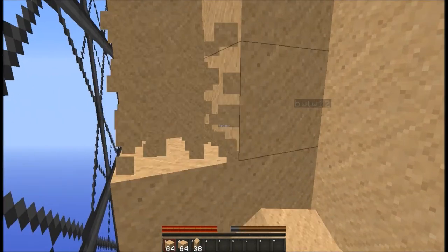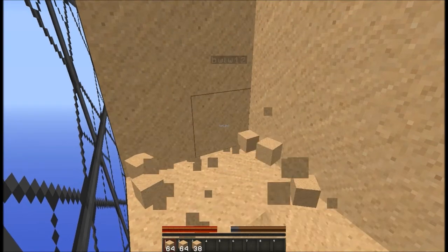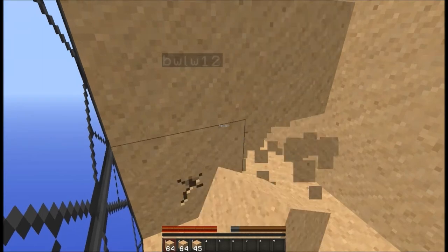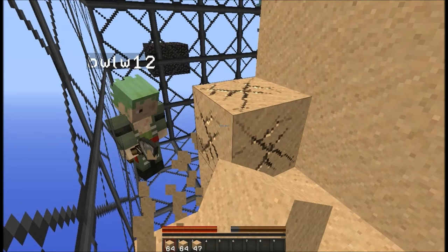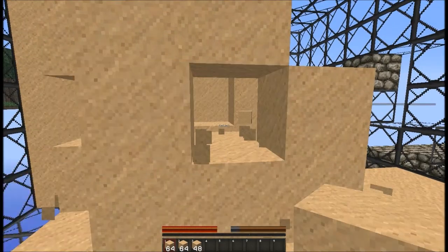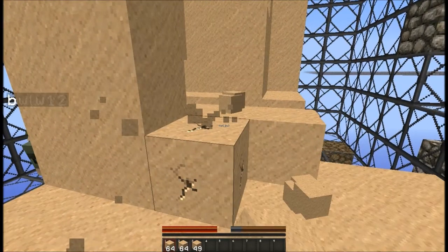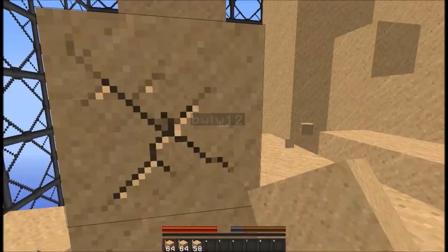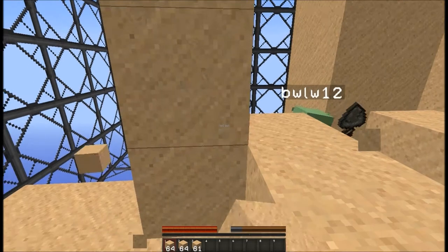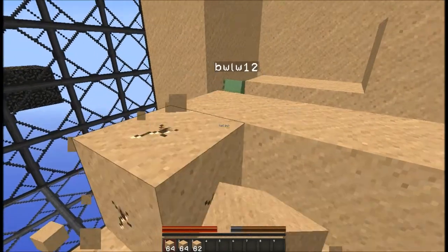We can make sandstone out of it! Wait, we can make sandstone out of all of this? I've got two stacks right now — going on three. Two and three quarters I'd say. What if you accidentally mined through the glass and fell? Oh yeah — and now it's three stacks of sand.